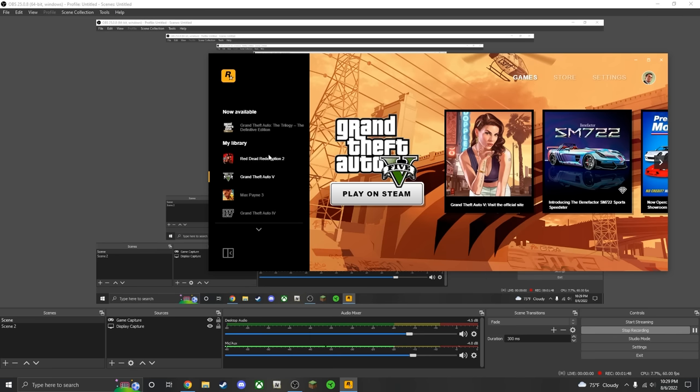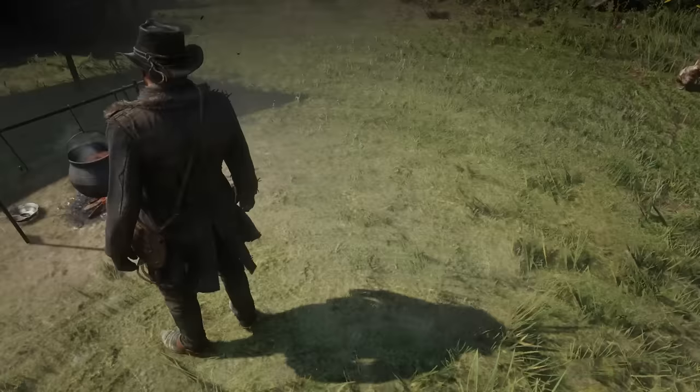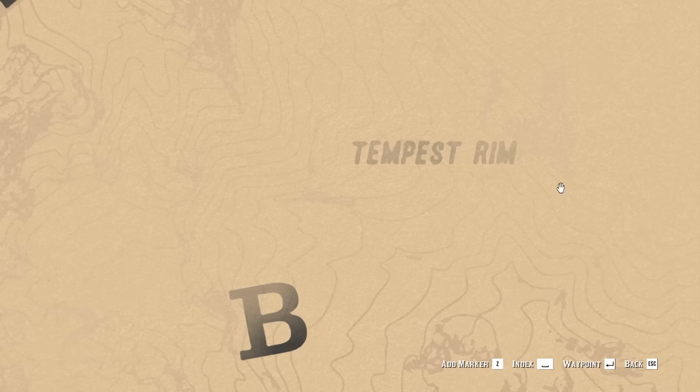The Rockstar Games launcher opens on GTA 5 every single time. But the game finally loaded — there it is. Tempest Rim right there.